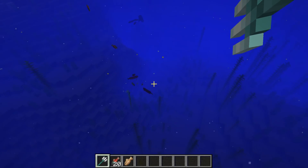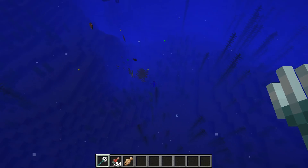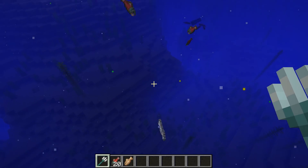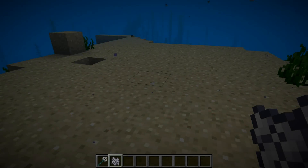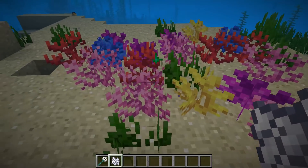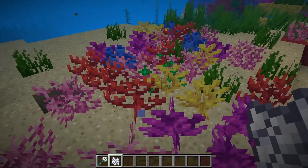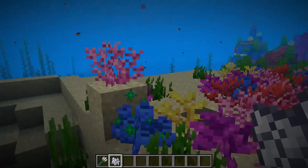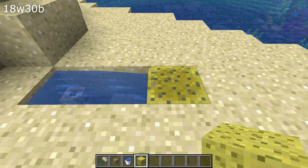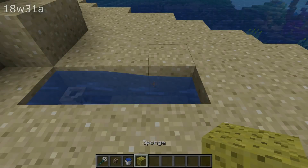Let's start with gameplay. Fish now have a 5% chance of dropping bone meal when you kill them — that is fish mobs, not fishing. Bone meal when used in water inside a warm ocean biome has a chance to grow coral. Conduits are now properly waterloggable blocks, meaning sponges now interact with them properly. Spawning of squids has changed; squids now only spawn in river and ocean biomes.